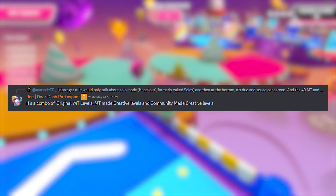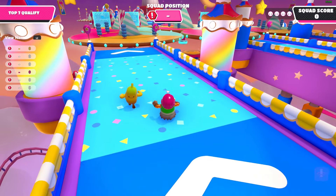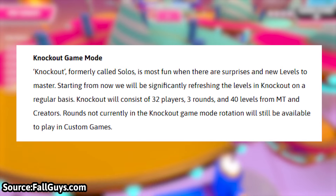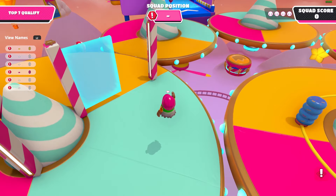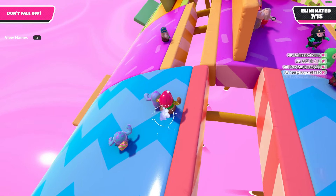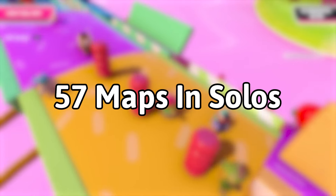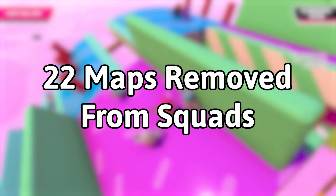This part of the update has me a little freaked out, as I have muscle memory developed over 2,700 hours of Fall Guys. Although I love the ragdoll changes and hope they work as intended, this is potentially the biggest part of the update and the part I'm most worried about. Solos will now be called Knockout, hold 32 players, be three rounds long, and have 40 maps in total. Some of them will be maps made in Fall Guys creative, some by Mediatonic, and some by the community, though we aren't sure how many creative maps will be added.